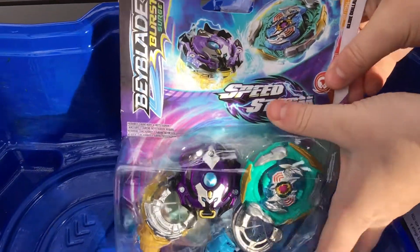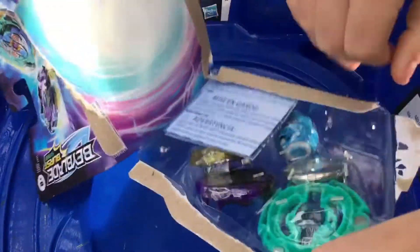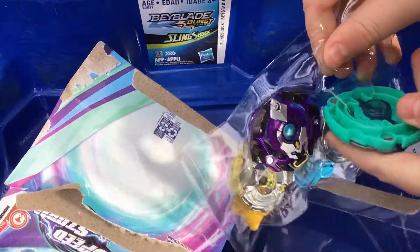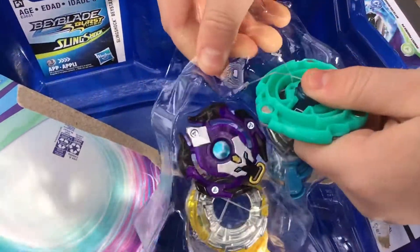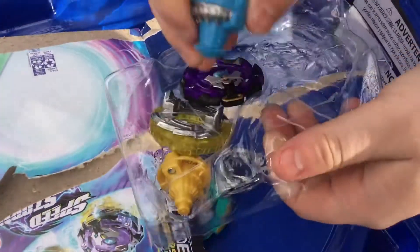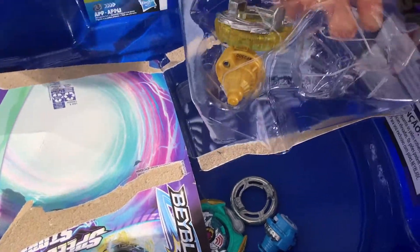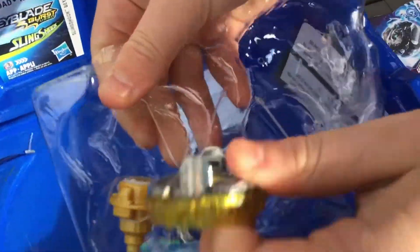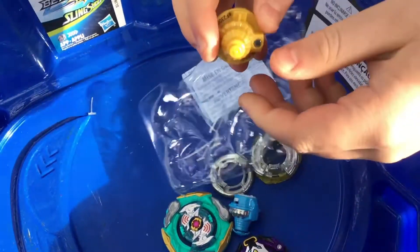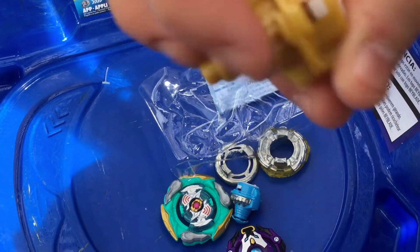Right here, we're about to unbox this Speedstorm Beyblade set. Look at all this. It doesn't come with a launcher, so if y'all are new at Beyblade, I wouldn't recommend buying this. This is very hard to take out — you just got to be pretty fierce with it. There we go. Glide Dual Hand is out. Let's take out Minobros. Look how tall that tip is. That is amazing. Let's go put these Beyblades together and get ready for battle.